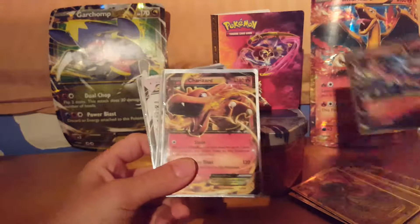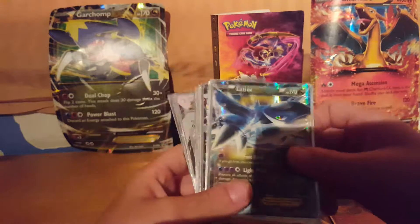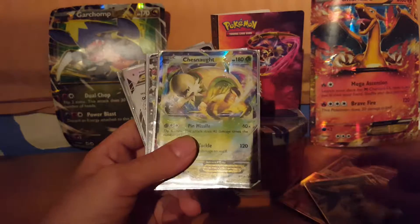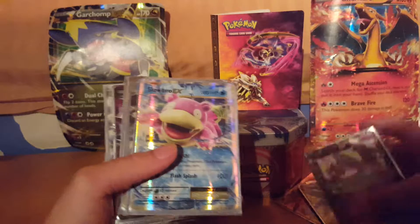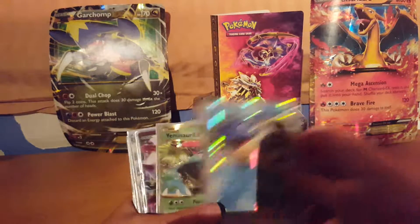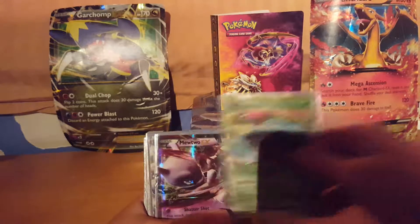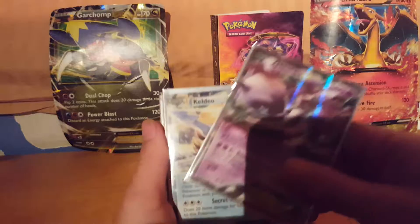Groudon EX secret rare full art, Mega Charizard EX from Generations, Charizard EX from Flashfire, Latios EX from Roaring Skies, Chesnaught EX, Sylveon EX, and Slowbro EX.